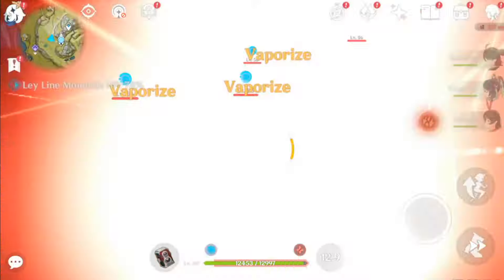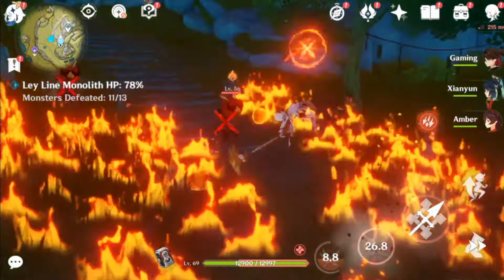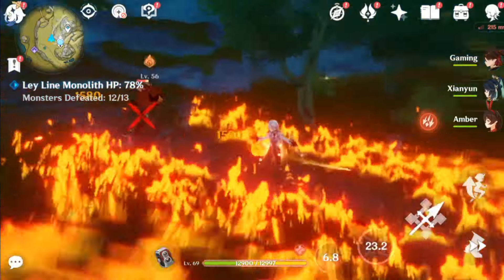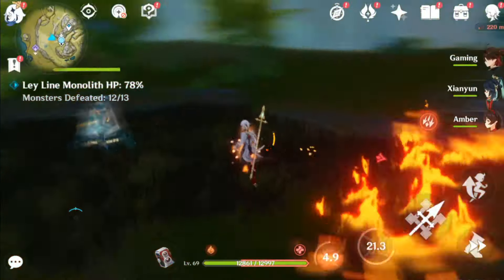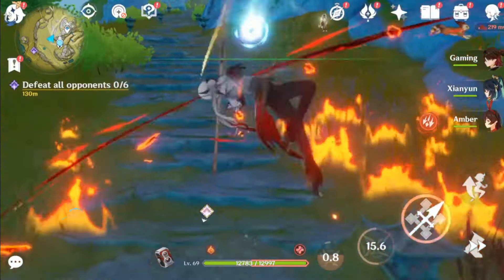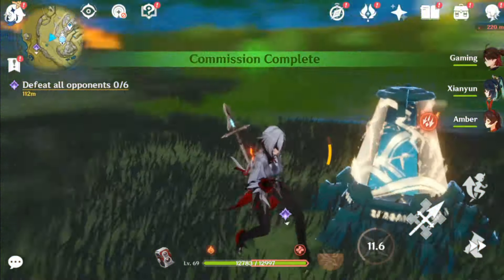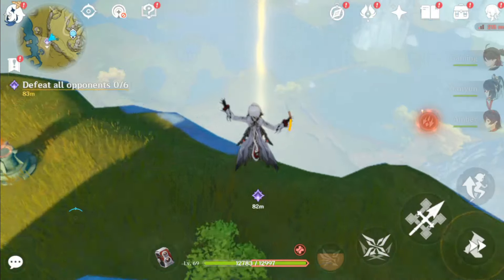According to the information, Emily is a sub-DPS character and she can do quite a bit of damage. The good thing is that she doesn't rely on burn reactions for high damage. She is also an off-field Dendro applicator whose efficiency is similar to Hakushin. As we all know, Hakushin got better after the release of Furina, but according to recent information, Emily's release will indirectly strengthen Hakushin.